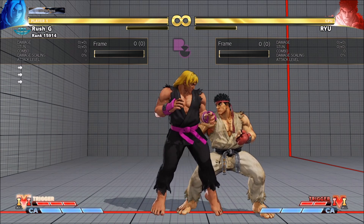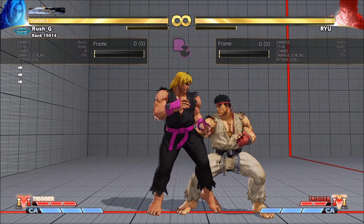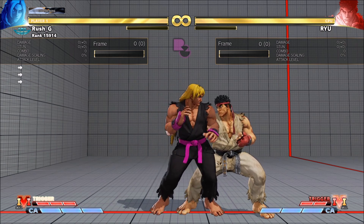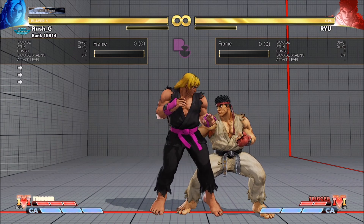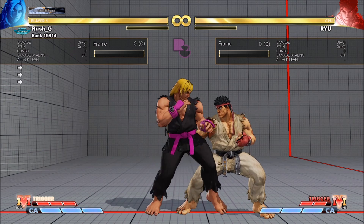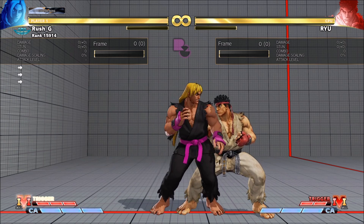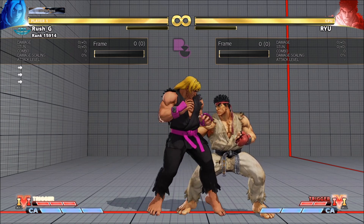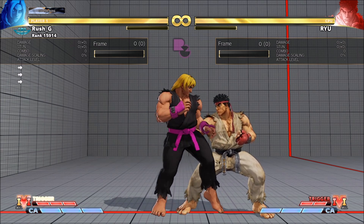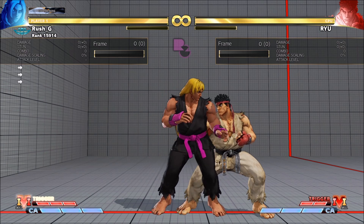If that fails, you can do a crouching medium kick which will frame trap three frames, because Ken is plus three after EX Firewall and crouching medium kick is a six-frame startup — that will beat the majority of three-frame buttons. I've tested it versus a few characters and it does work. It frame traps the three-frame button after the plus three situation. You can then confirm off the crouching medium kick. Because you're spending another bar — a two-bar situation — you can spend EX again into EX Tatsu. The whole point here is to close out the round with the frame trap or with the conversion.